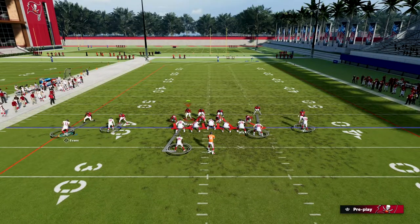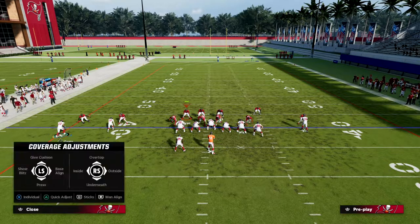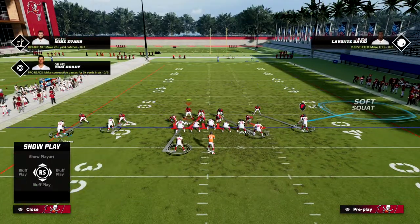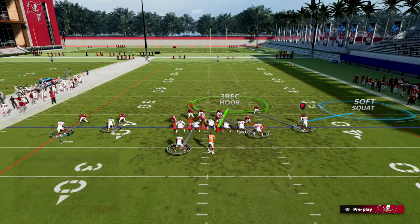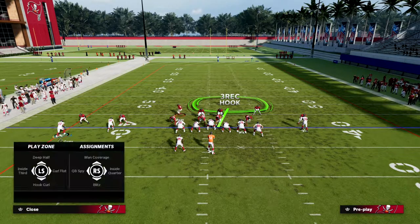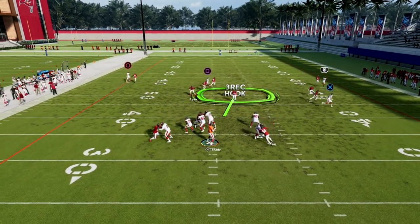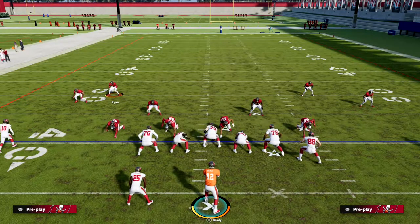At the right time, bracket the tight end by manning the middle linebacker up on him, then drop this slot defender into a curl flat or hard flat. You can then man your safety up on the slot receiver. From there, man up the running back or outside player, or drop an outside third on that side. When you bail into coverage they'll block their running back — they've been getting pressure all game — and you'll have really nice bracket coverage on the tight end.